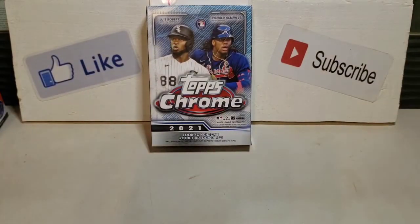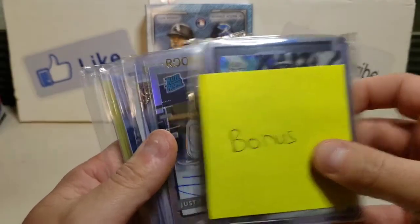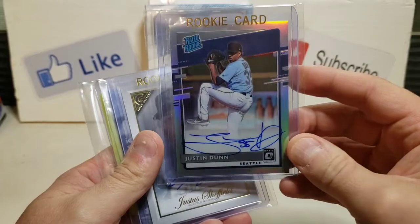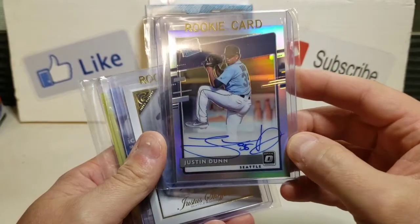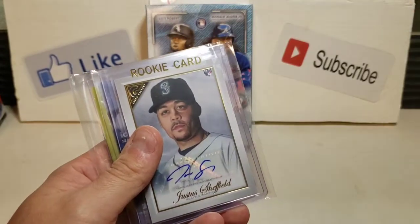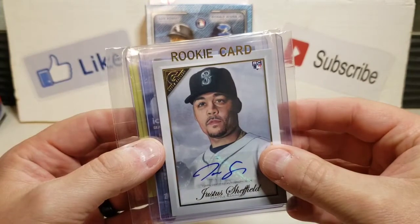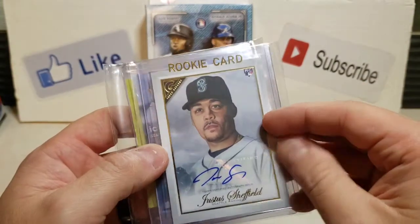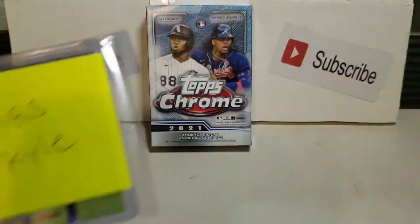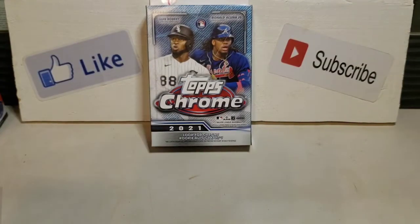So as you can hear, we have special guest slash co-host, Mrs. Kyle's co-host. And you haven't seen her for a while. We did a trade — looks like we got a 2020 Donruss Optic Holo Rated Rookie Autograph of Justin Dunn — sweet looking card. We have a Justice Sheffield Topps Gallery Autograph. And we also have something for Mrs. Kyle — an Ichiro Red Parallel.